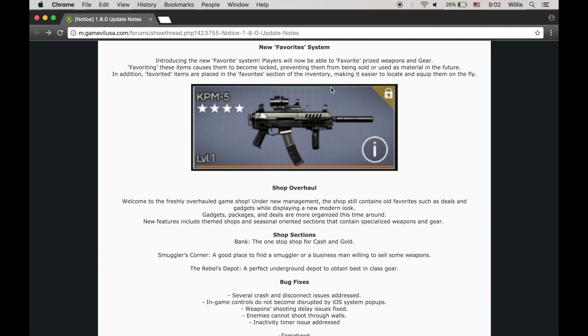Now I think this is one of the biggest ones — the new favorites system. Players will now be able to favorite prized weapons and gear. Favoriting these items causes them to become locked, preventing them from being sold or used as material in the future. In addition, favorited items are placed in the favorites section of the inventory, making it easier to locate and equip them on the fly. So this is kind of leading towards loadouts — you could easily favorite six gear pieces, that's two loadouts, favorite a couple weapons for those different gear pieces, and easily switch between two gear sets in between matches.